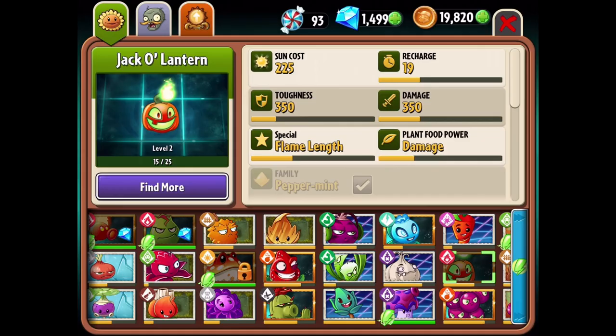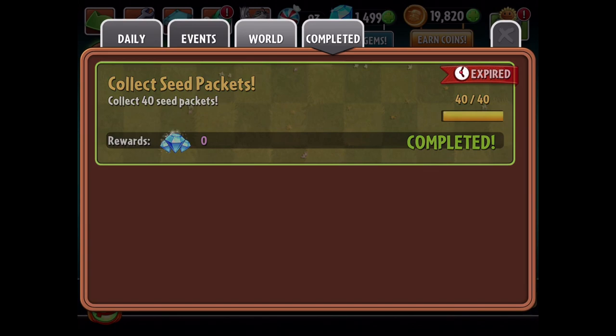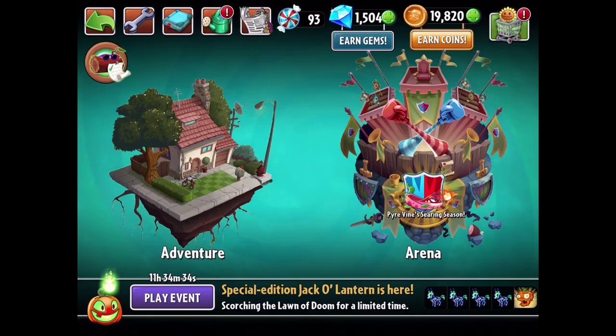We'll go ahead and level him up - he is a fire type plant, which is really exciting. We get some gems for collecting 40 seed packets, which is great. We are going to do the event: the premium seeds Jack-O-Lantern - play with Jack-O-Lantern and win 50 Jack-O-Lantern seed packets. We'll be playing him a ton more next episode as we go into the tournament.